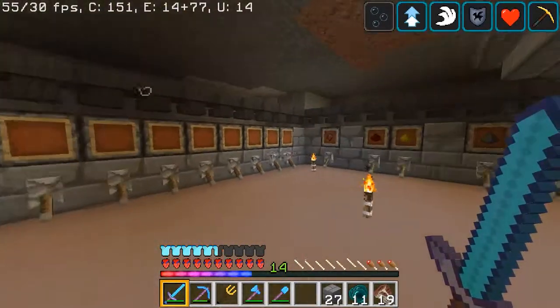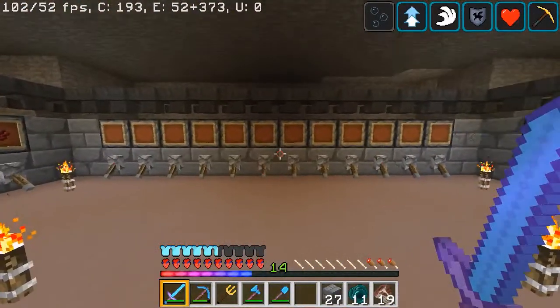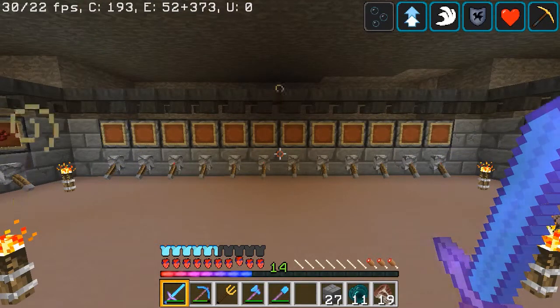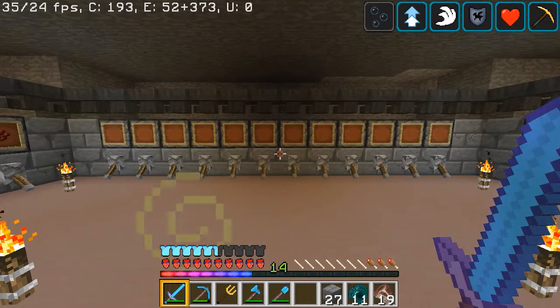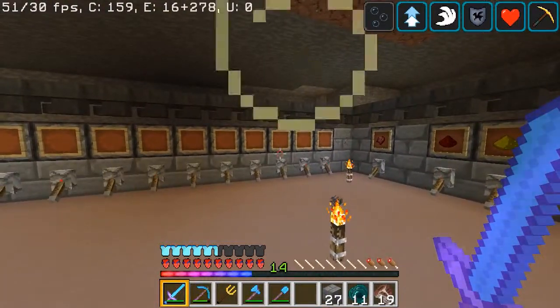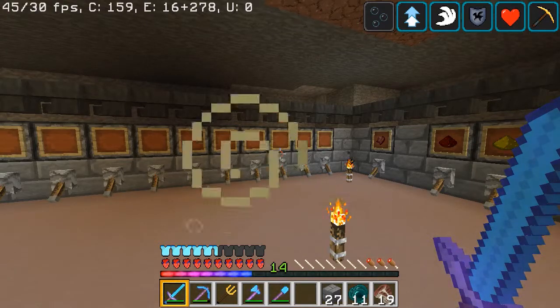One of them isn't going to be used. The room is centered around two, which means I can't just take one out — the one at the end isn't going to be used. I think there are two potions that were added: slow falling and turtle master. I'm leaning back in my chair and so disappointed about that.